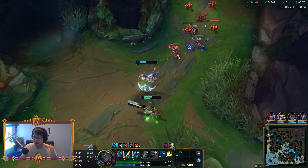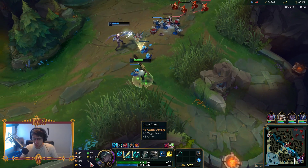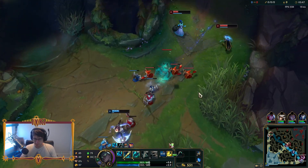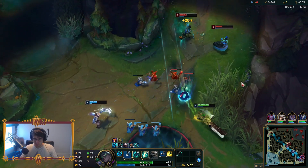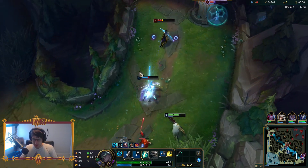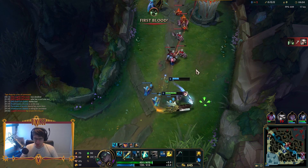As for the runes, guys, there are minor adjustments for this new build. We've got Fleet Footwork, Presence of the Mind, Legend Alacrity, Coup de Grace, Second Wind, Revitalize, AD, Armor, and MR. I figured it'd be nice to go Second Wind and Revitalize just to bring one more level of tankiness and survivability here.